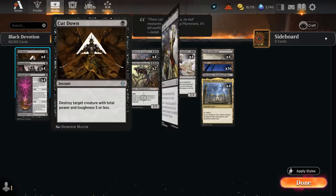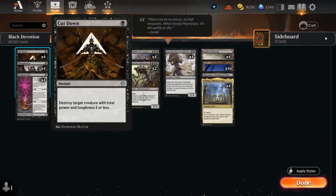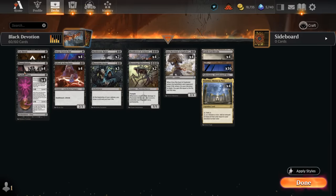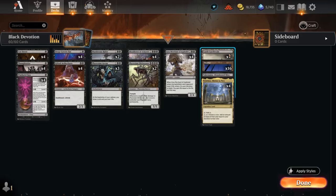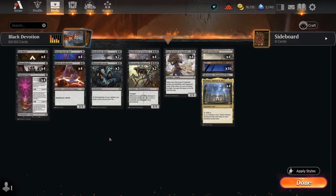My 1-mana removal of choice is Cut Down over Fatal Push, because Cut Down can actually take out a Geological Appraiser to try and fizzle the opponent's combo, whereas Fatal Push does not in a deck that doesn't have easy ways to enable Revolt at instant speed. At 2 mana there's Gifted Aetherborn — a 2/3 Deathtouch Lifelink — providing a nice bit of devotion, and all this life gain will also help offset the life loss from Thoughtseize. Phyrexian Arena is another nice card draw engine, drawing an extra card each turn at the cost of 1 life, and we also have 4 copies of Castle Lochtwain in our mana base, helping offset the life loss from all these extra card draw effects.